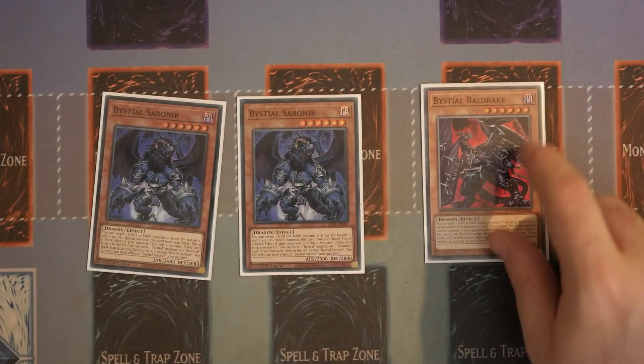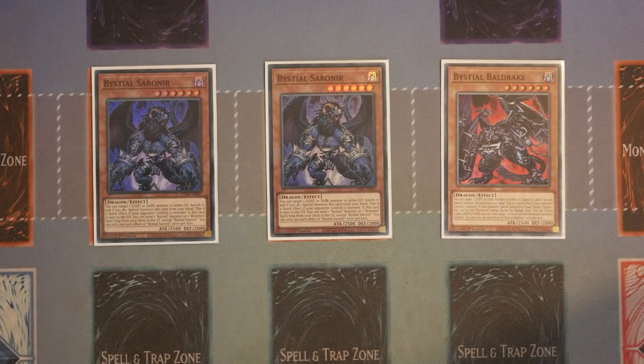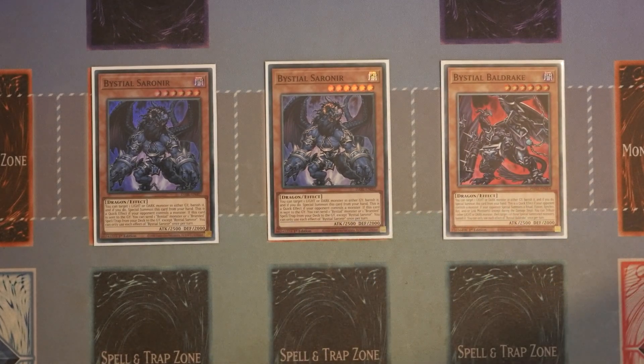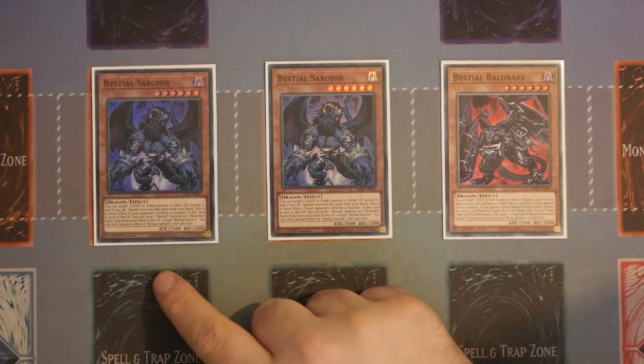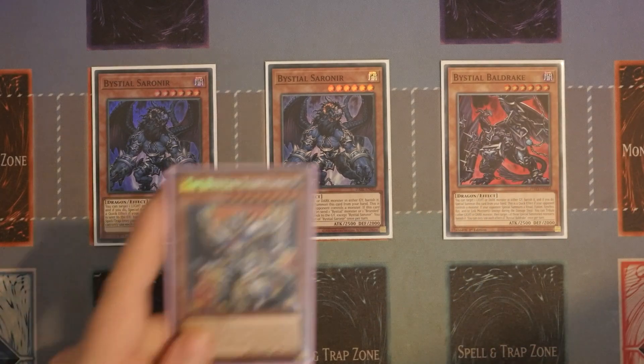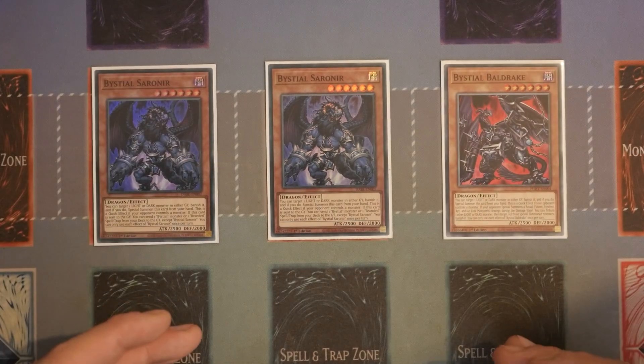From here I'll show you the extenders and additional plays. I've gone with a very small Bestial package — two Sarenir and one Baldrake. I still really like the combos off the back of Sarenir. The issue is you're trying to replace Lubelion, and a two Sarenir and one Baldrake gives you a nice aggressive option off the Baldrake, though it isn't searchable — you'd want Magnamute for that. Sarenir's role is to set up your foolish burial plays for branded spells and traps or for Retribution. It can be cut, but going with more Bestials means more money, particularly picking up the Magnamutes.